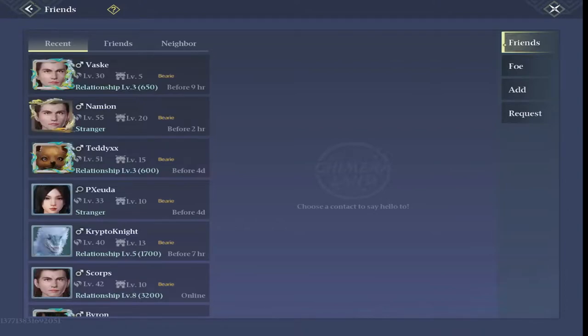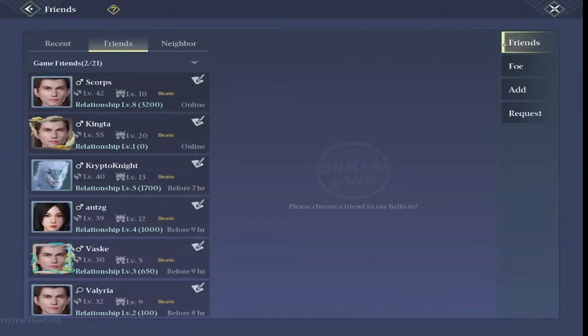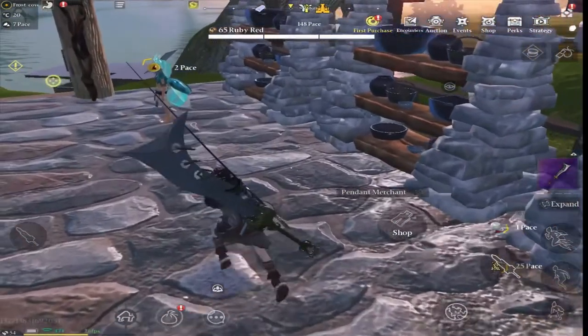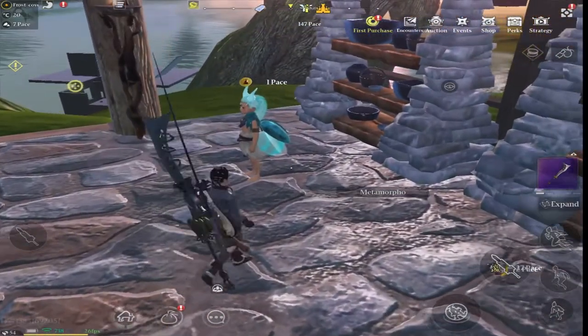If you go into your friendship tab, you can see that you have different levels of friendship with different people. The ones you tend to play with all the time, obviously it's higher. You just earn friendship points by doing team events with people, killing bees, that kind of thing.